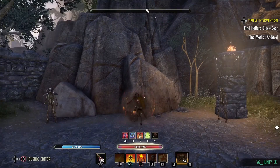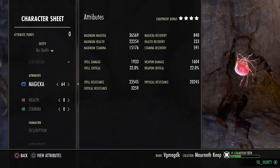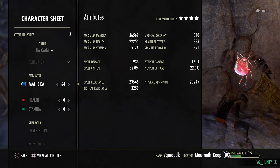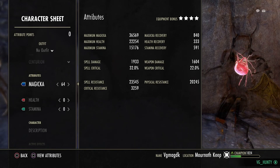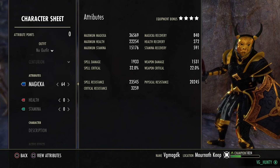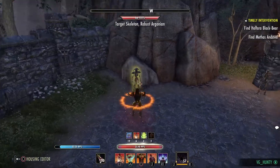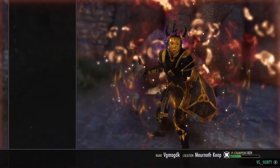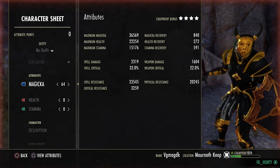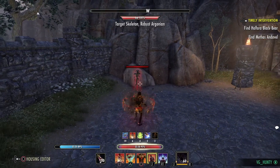Looking at stats now, unbuffed on the front bar: 36.5k max magic, 22k health out of Cyrodiil, and practically 2k spell damage — with the Sun set added on top of that. We've got good resistances: 23.5k spell resistance, 20k physical resistance, and 3.2k crit resist, which is pretty good. Now buffed up, as you can see it procs straight away — we're looking at 2.3-2.4k spell damage, plus the Sun and unblockable Oblivion Damage on top.